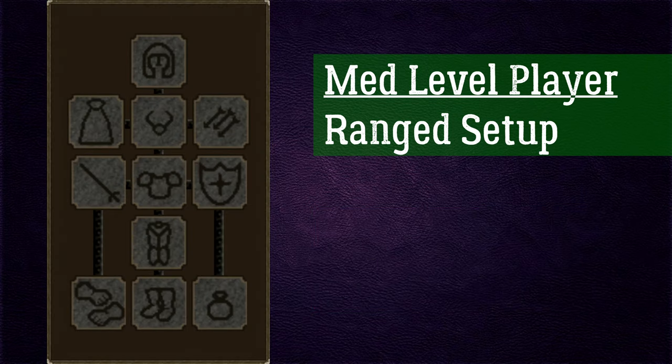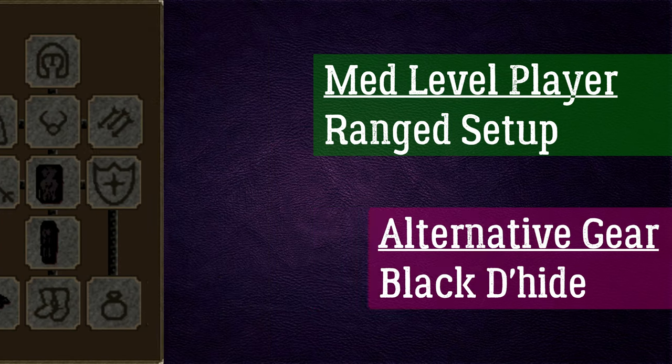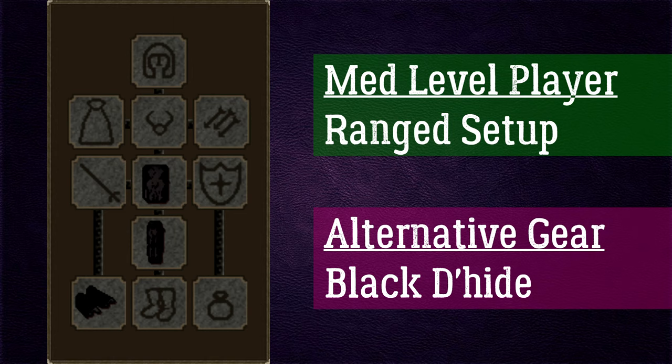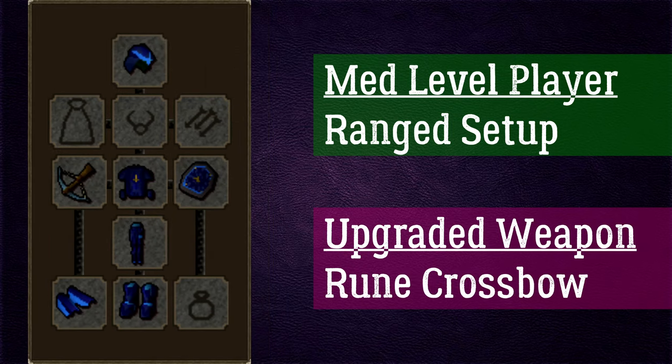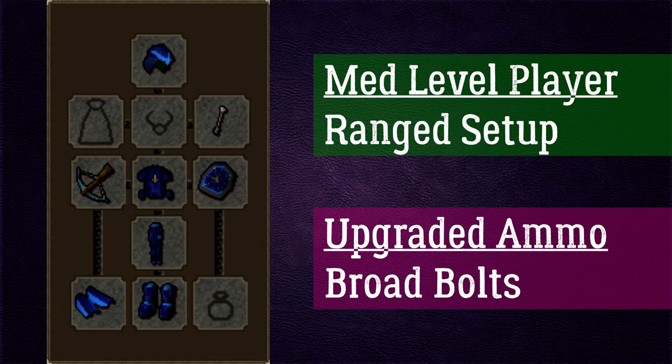For the medium range setup at levels 30–70, upgrade the snakeskin armour to blessed dragonhide, giving plus 79 range attack bonus and plus 6 prayer bonus — it costs 1.3–2.9 mil. If you can't afford it, black dragonhide gives plus 21 range attack as an alternative. Upgrade the magic shortbow to a rune crossbow for plus 90 range attack. Upgrade your ammo to broad bolts, which require 55 Slayer, are very cheap, and very strong.